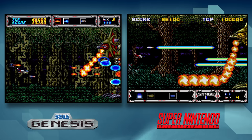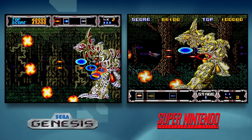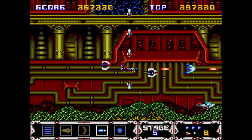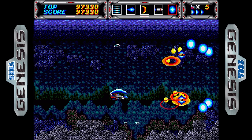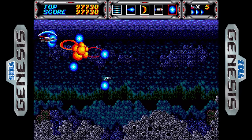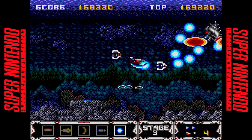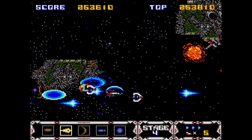The graphics themselves somehow seem slightly less impressive than what we saw on the Genesis. They didn't take advantage of the increased palette of colors that the console offers at all. We do get some Mode 7 in the ending, but honestly it's not a whole lot better than the scaling in the Sega version. Even the sound and music are downgraded. Some of the enemy explosions sound like they belong on a TurboGrafx-16 or maybe even the Sega Master System.